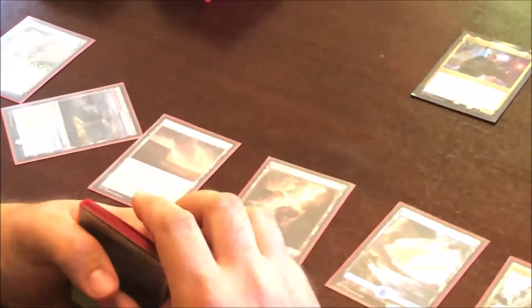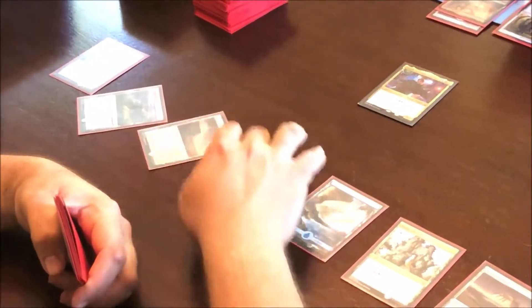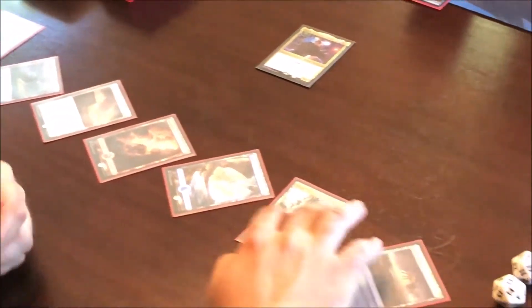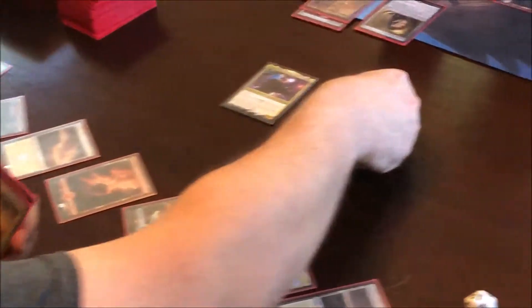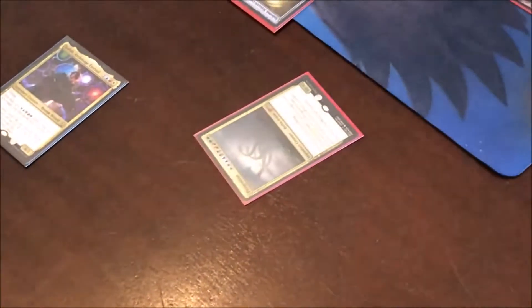Back to me — land comes in tapped, taps for white and blue. Alright, I'll play white, red, blue, black, green — Progenitus! Sweet, second only Bordeaux. Awesome, protection from everything.